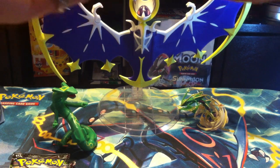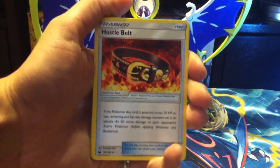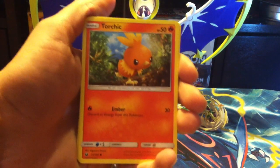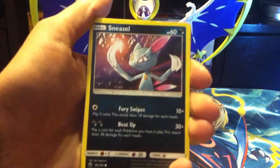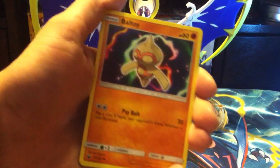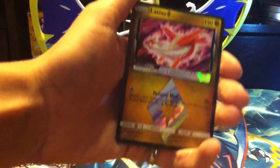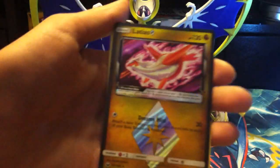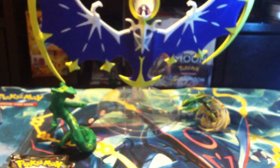Pack one — grass energy, Lanturn, Shuckle, Hustle Belt, Torchic, Onix, Sneasel, Bagon, Ball Guy. Eelektross. Oh, a prism card — oh, that is so nice, look at that shine. We got Dreamy Mist and a Lunala holo.